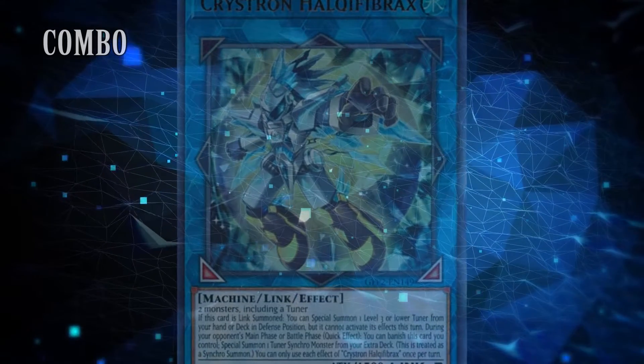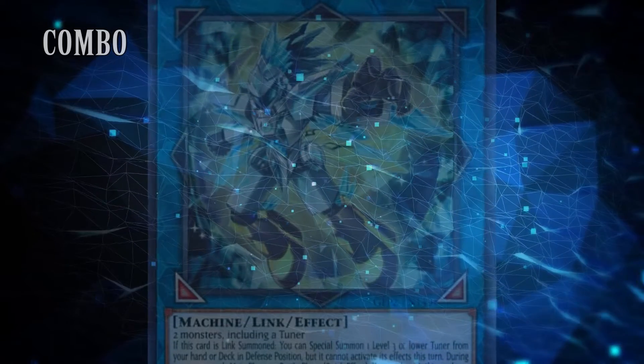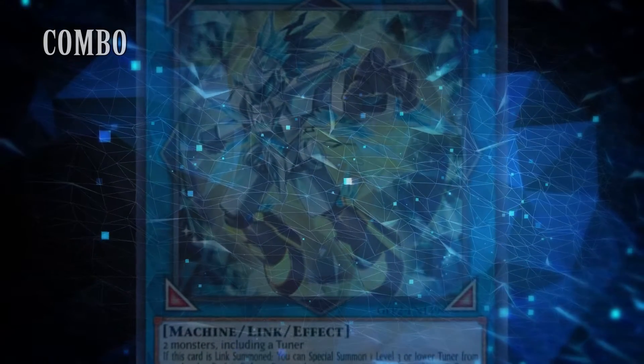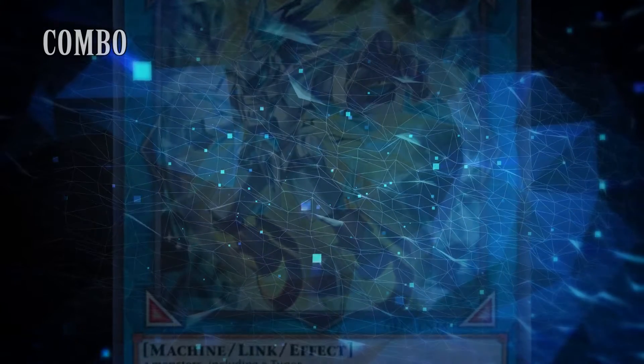Some examples of combo would be Dragon Link, elements of Sword Soul specifically the Tenyi parts, and Virtual World. Each deck may have elements of pure combo, but in its barest form the player is benefiting off the opponent trying to interact with their board. Handtrip is the prime example of pure combo.